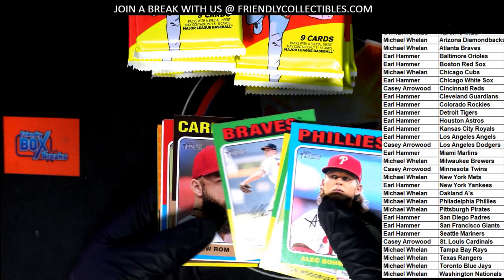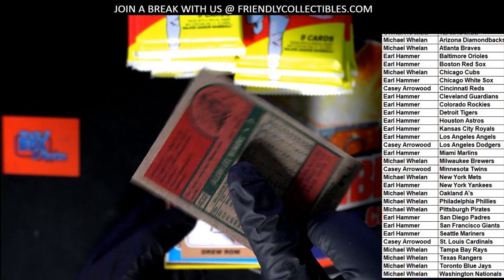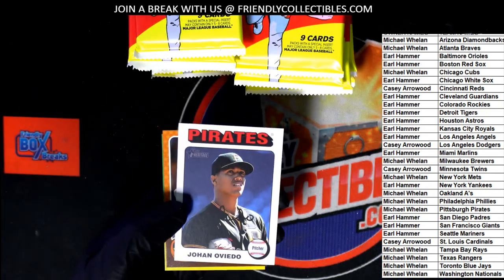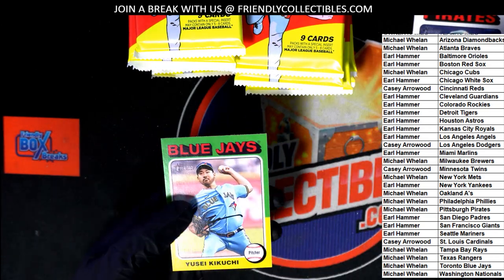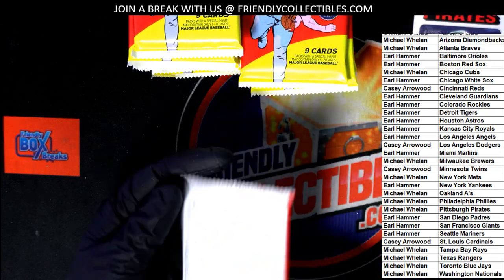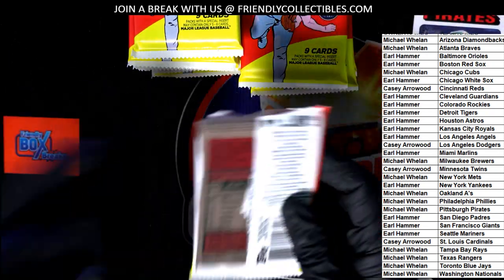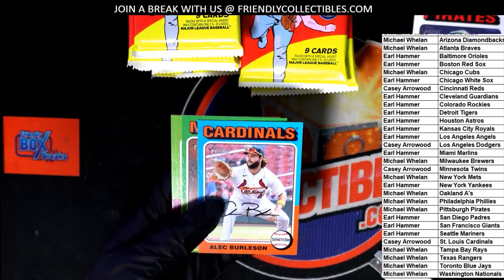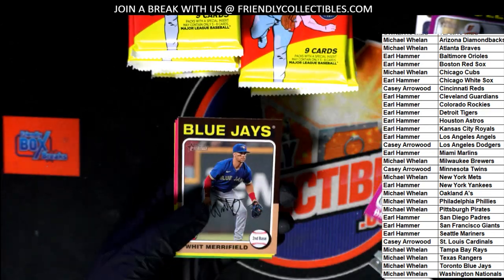Nice rookie card. For the rookies, I'm gonna start checking the backs for short prints — anything numbered below a hundred. There's a short print with a white border — that's a really good one. There's a rookie card of Kersted, that's very nice.